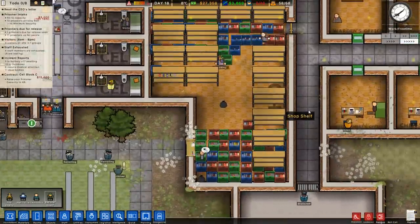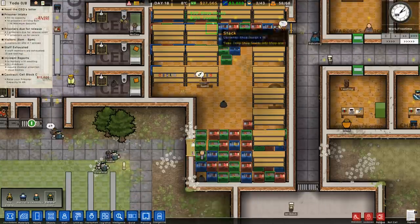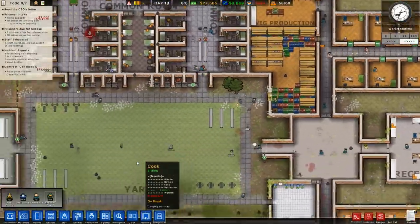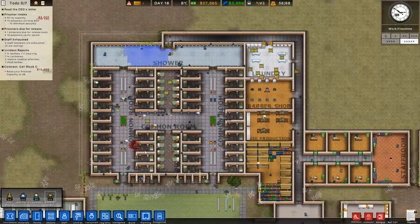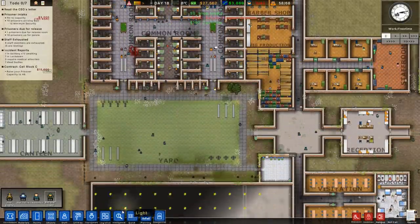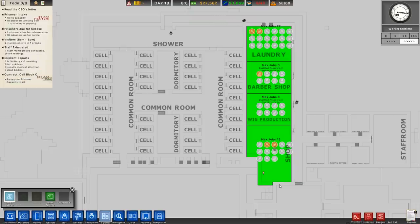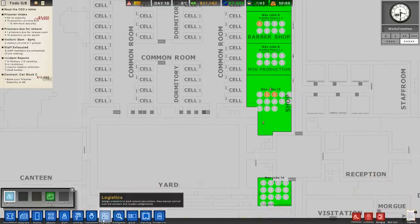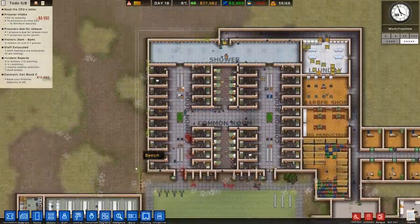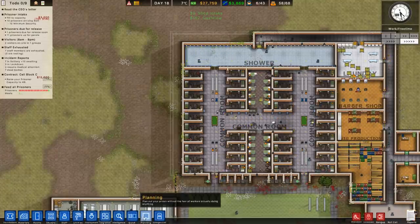It's work/free time now — you can see they're starting to put stuff on the shelves, and some of them are starting to buy stuff, which is good. We had $30 for the shop intake — not bad. We should have prisoners cleaning various areas of the prison since it's also work time. Looking at logistics and prison labor — none of them are actually taking up the cleaning job. Then again, the prison's not that dirty. Well, it is very dirty in some areas.